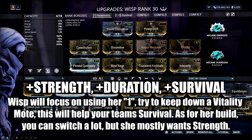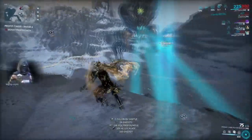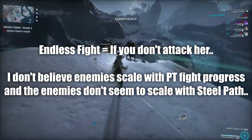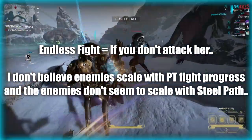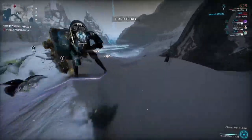This will also help your Smeeta Kavat stay alive so they can continue to proc charms. Because Profit Taker is an endless fight, enemies are not scaling but simply respawning over and over again. They're a good level as well, around level 50, so this basically means good XP returns.